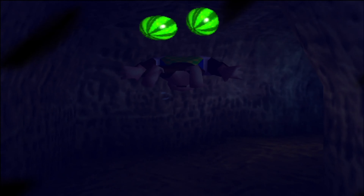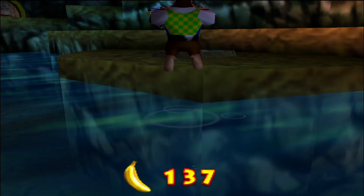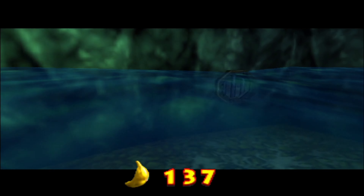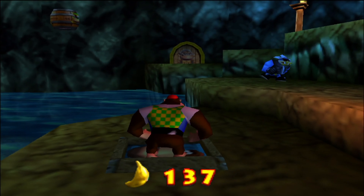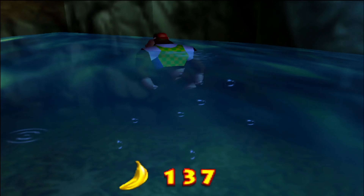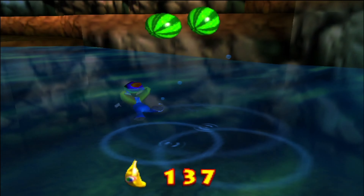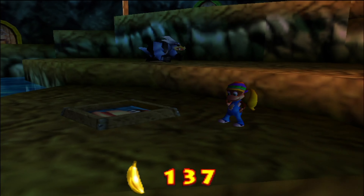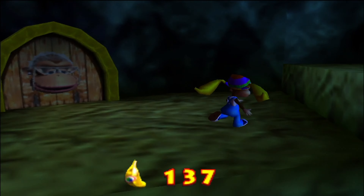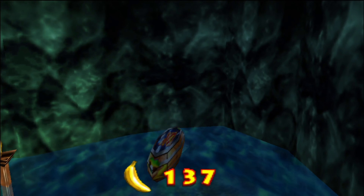Let's get in here and finally hit that first blue switch we found in the game. This is what it will do — open up this gate over here. And you've seen it correctly — it's indeed a Tiny gate. Mini monkey required, so it's pretty clear what we need to do. Tiny barrel — and of course, tag barrel first, because now we need to bring out Tiny. Now it's your turn. First pick up the Tiny barrel floating above the water over here. Jump from here — there's no way to miss it.